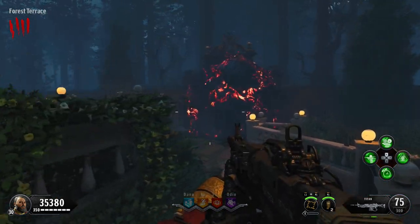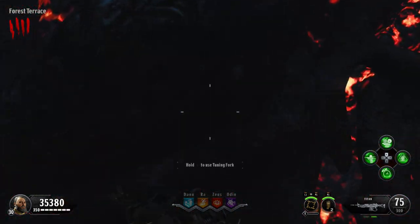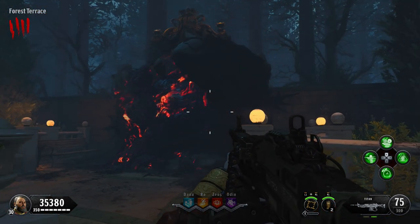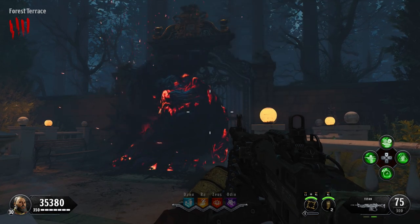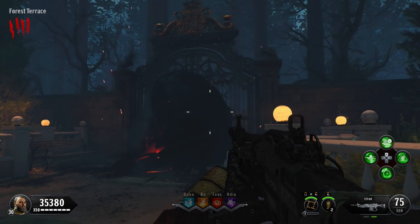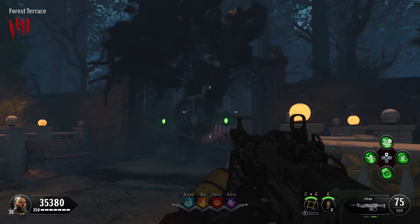Once you've done your three objects for that game, go to the bottom floor of the main house and out the back, where you'll see a huge black blob of darkness. Hold your use button on it and the tuning forks will create vibrations, knocking it away and opening the gate.